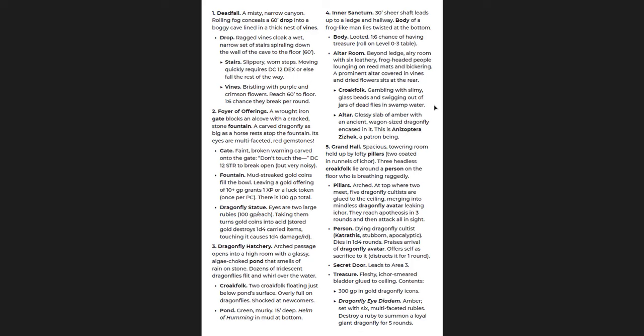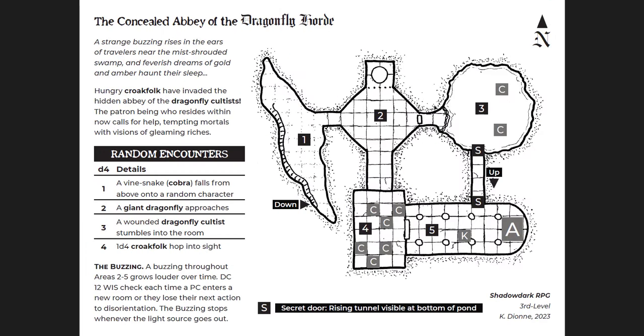You have room three, the dragonfly hatchery — this is where croak folk are just eating dragonflies, having a good time. At the bottom, there's a Helm of Humming, which is one of the magic items here. If you go back to the map, you'll see all of the C's on there are croak folk, so it tells you right on the map where the creatures are. There are two croak folk in room three.